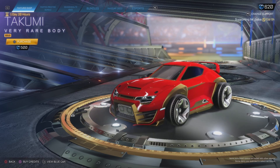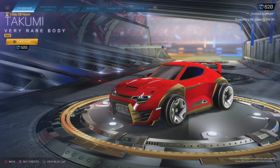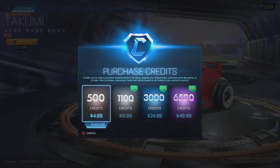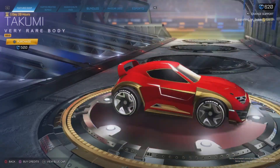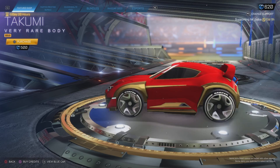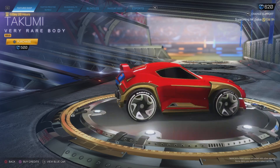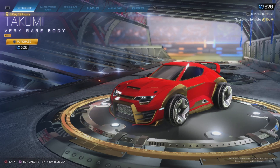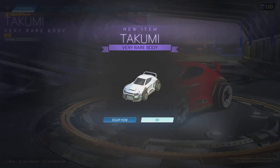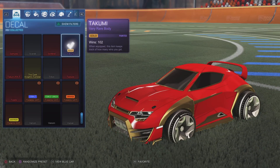The possibilities are endless at this point. For 500 credits — that's basically five dollars — add that to your collection. It's a golden Takumi. Even if you're not a main of it, it's too good. It's so clean. I love the way it looks. That's just fantastic, absolutely fantastic. I'm going to buy that right now and equip it.